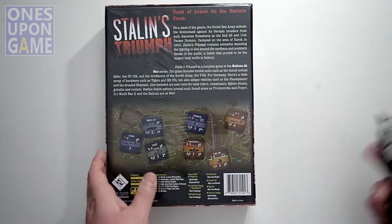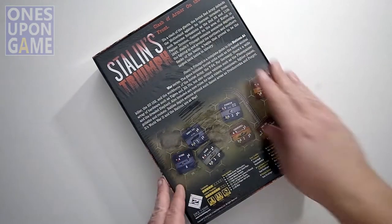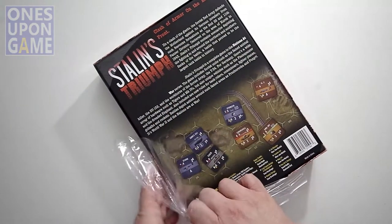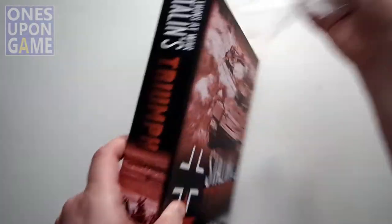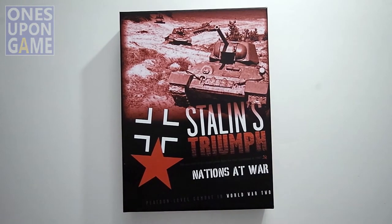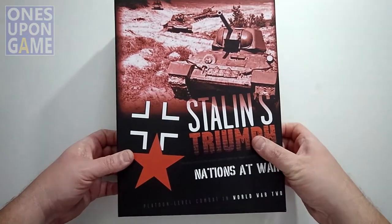I'm going to pop up the lid and see what you get inside. This is a system where you don't need any charts. All the combat and so forth is determined by the stats on the counters. So if something has an attack strength of 5, that means they attack with 5 dice, and they may hit on a 4, 5, or 6. Pretty cool system - not a lot of looking up.